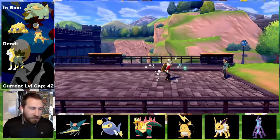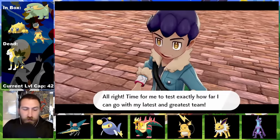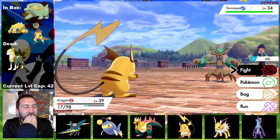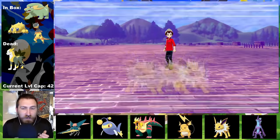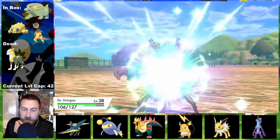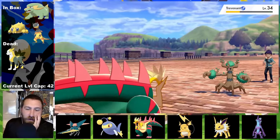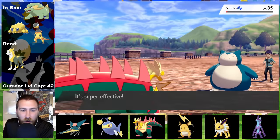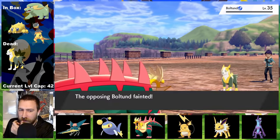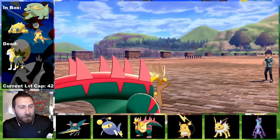The next battle I prepared for more than the gym: Hop. His whole team are physical attackers, so my plan is Kingpin sets up Reflect while holding Light Clay extending screens for 8 turns. The Horn Leech crits but she survives. Volt Switch into Black Cat, set up Agility, then Baton Pass to transfer the doubled speed stats along with confusion to Doc Ock holding Expert Belt. A few Aerial Aces snapping out of confusion leads to Trevenant's demise. Low Kick handles the chunky Snorlax, then Earthquake annihilates Heatmor and Cinderace. I think that'll be the typical strategy going forward for physical attacking teams.